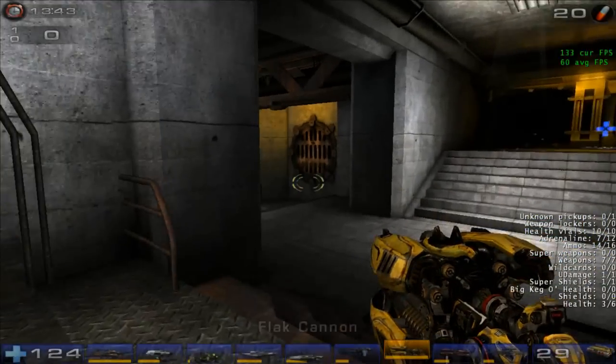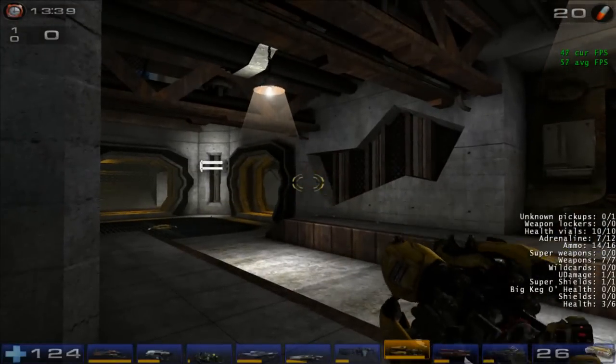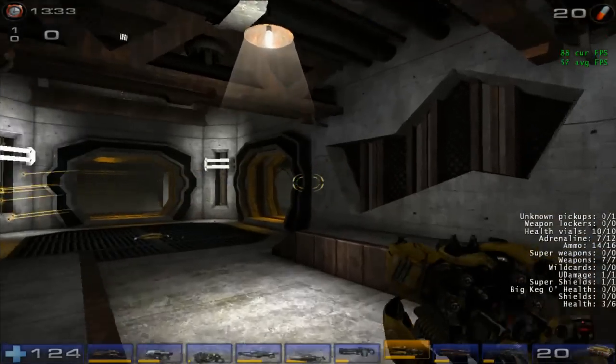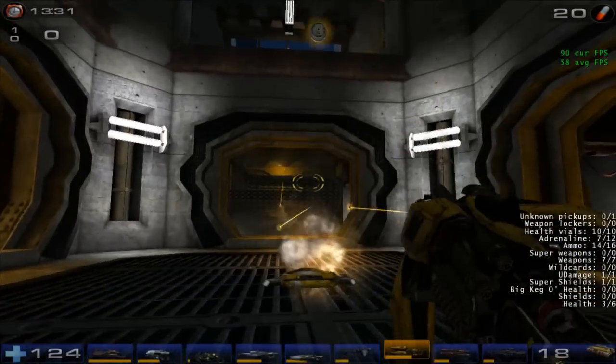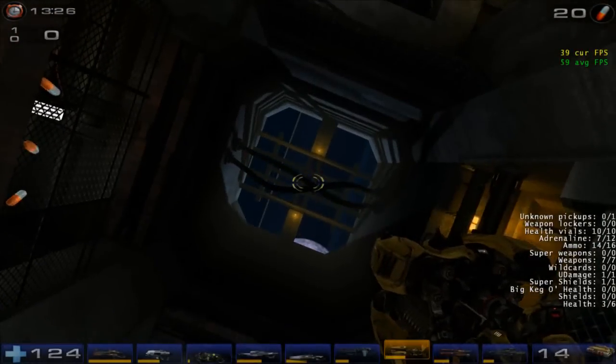Off to the Flak Cannon. Just like the Shock Rifle, most of the improvements were done to the visual side of the weapon. The Flak Cannon had some improvements in the sound as well — it now uses three firing sounds randomly, and it kept the enjoyable shell explosion sound from the last beta.